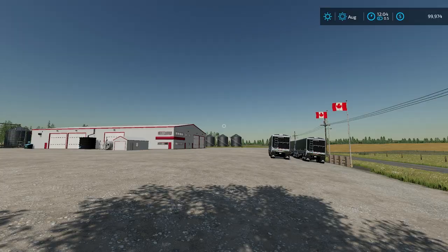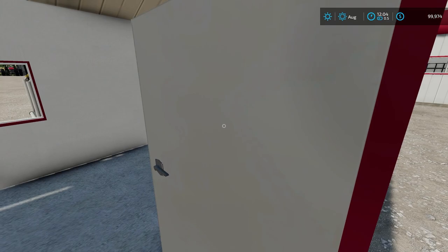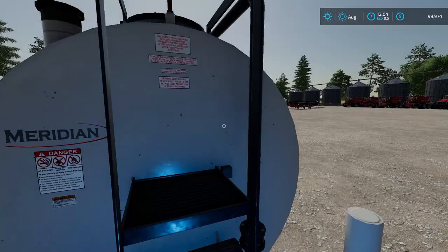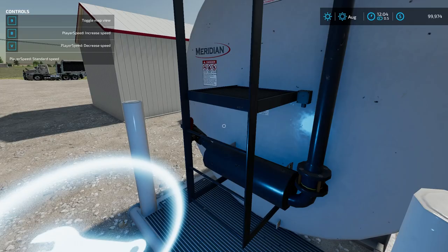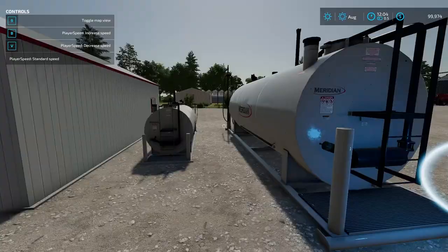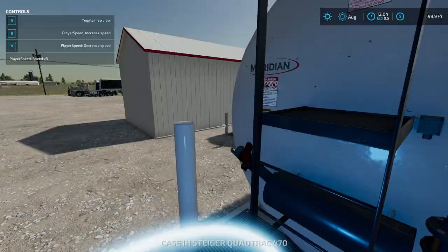Let's go ahead and take a look around the farm. There's a big shed over here. Can we go in here? Sure can — kind of a cool little garage. Fuel tank right here. For whatever reason, it's not letting me access that. I might have to hop into a vehicle and back out. Nope, didn't fix it — I have no idea what's going on with that. It could be something on my end or a small issue with the map.